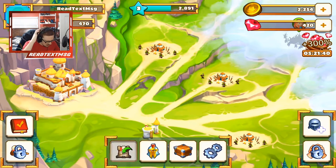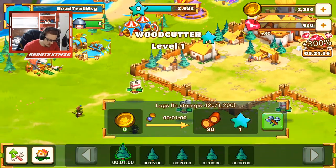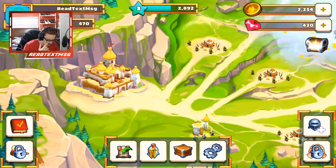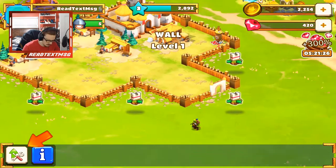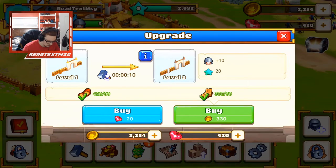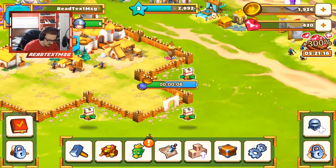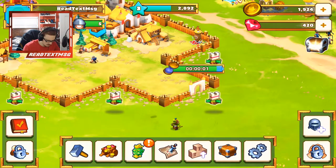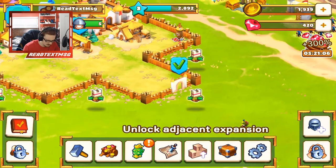Let's head back to our castle area here, grab some of these resources. Let's see what we have — let's upgrade our wall. We have enough resources, that'll take nine seconds. Let's smack this orc scout — that's just easy 15 coins.